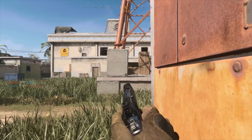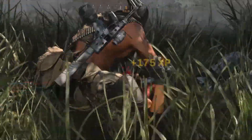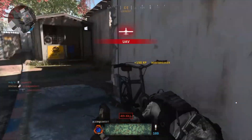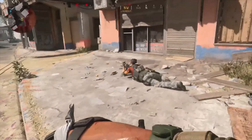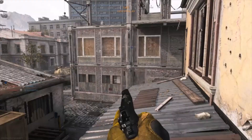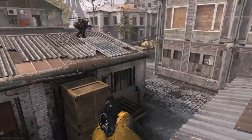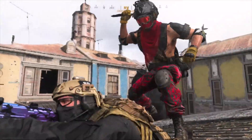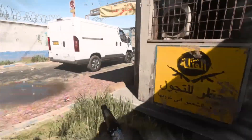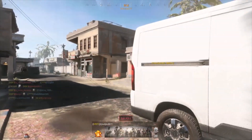Enemy at the warehouse. Weak. Enemy care package inbound. Silent now. Enemy at the electronics store.